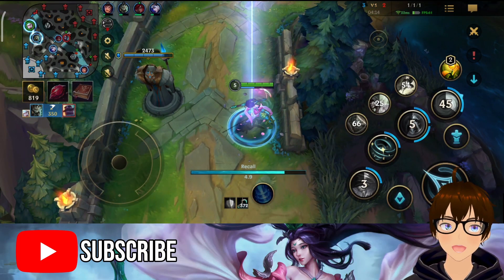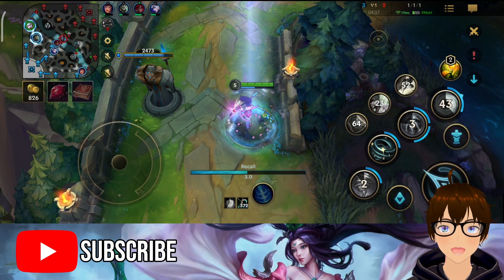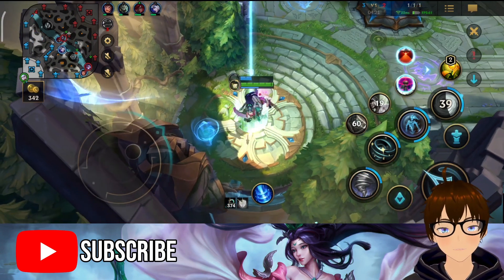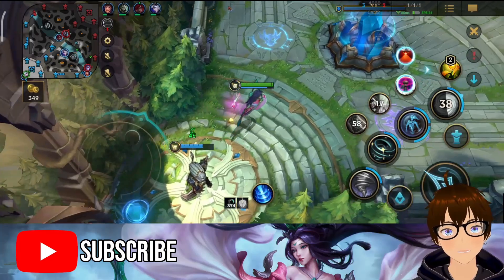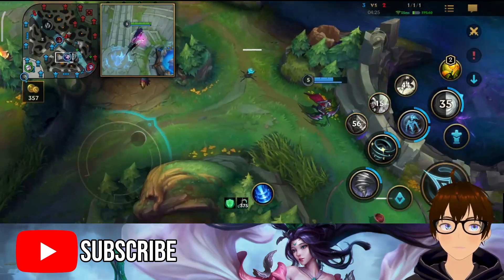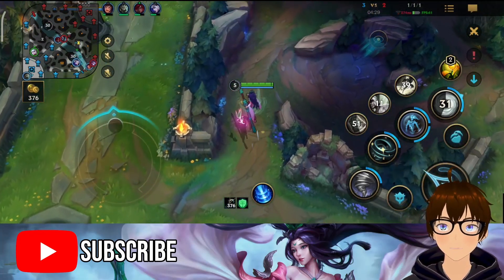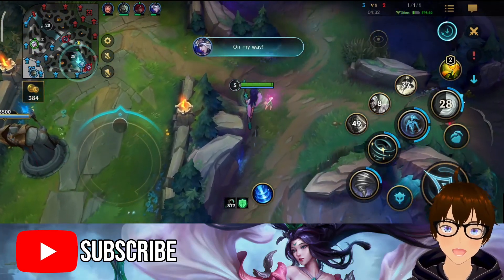I've noticed that a lot of people have slept on Font of Life, maybe because it's not their type of spell — people like Aerie. But considering Janna has a lot of utility — meaning crowd control with her first skill and then her second skill — plus Imperial, I think it's not bad.